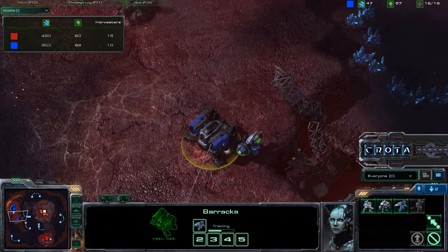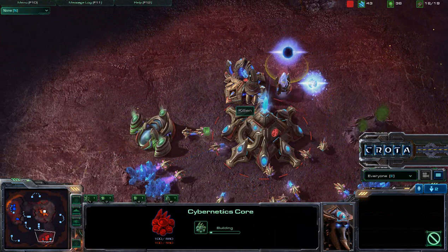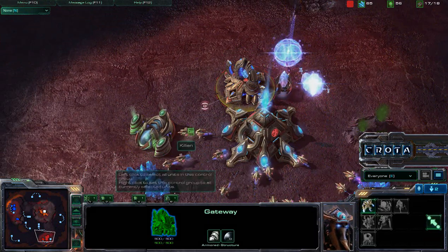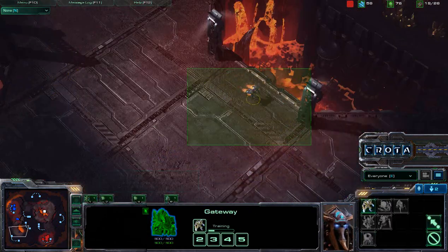Army-wise and income-wise, his 15 Harvesters are definitely stronger than my 10. He's now getting a pylon, Cybernetics Core, and some gas. The Cybernetics Core was built purposely — this is more of an anti-Reaper build, allowing him to produce those counter-units fairly quickly.